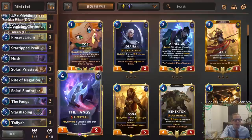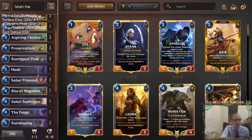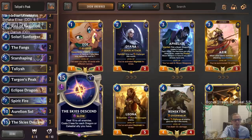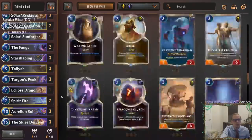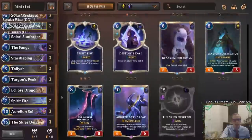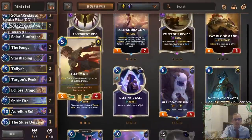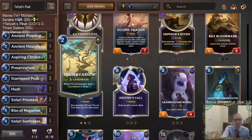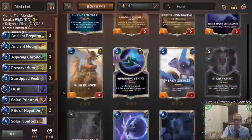I had the Fangs in here for some defense, but maybe instead of Star-Tipped Peak, just some more top-end cards — some better hits from Targon's Peak. I just wish there were more ruination effects or more big effects like that. Or that you could go wider. We really just couldn't go wide enough because all these landmarks take up so much board space, and then you also have to have a whole bunch of units to block.